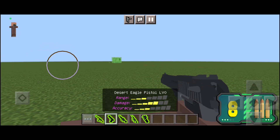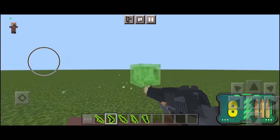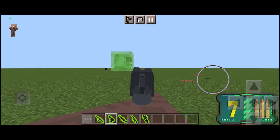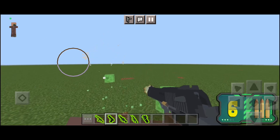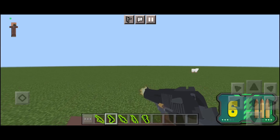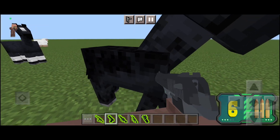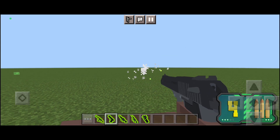Next gun I'll showcase is the Deagle — it's a real pistol. Sorry if I'm stuttering, this just makes me nervous because this is live, not a scripted part. The Deagle is pretty much the same, it has similar power, but when you're running and jumping there's a glitch where it looks like you're firing the gun but you're not. Same mechanics overall, pretty good gun.